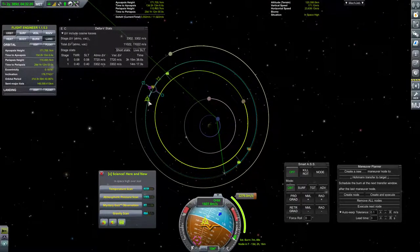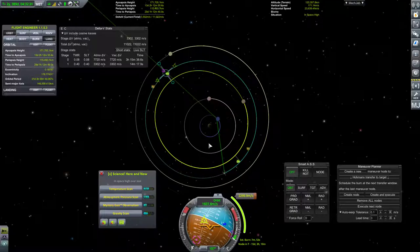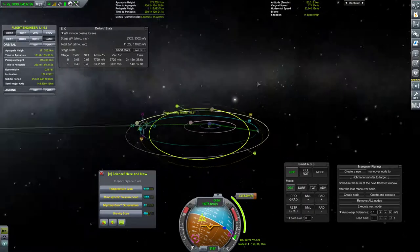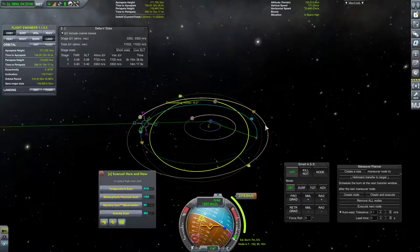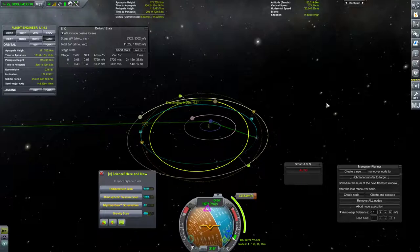One thing I could do is try to combine this burn with our descending node, which is currently negative 14 degrees. We can burn right there and combine the directionality reverse with our inclination change. We got 0.02 degrees, which is the best we can get. That's fine. So there's our inclination change as well as our directionality reverse. Let's go ahead and execute that node, which will be in 15 days and will be an 8-minute burn according to this. That's probably relatively accurate.